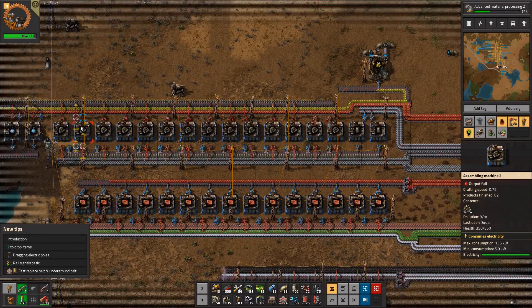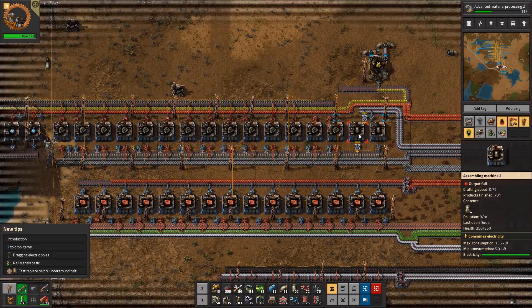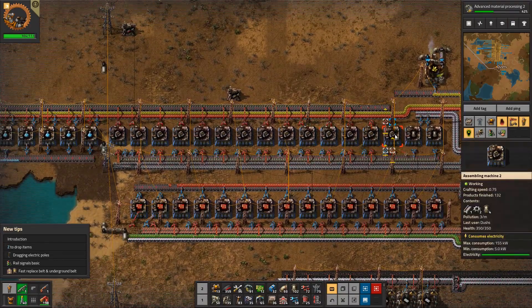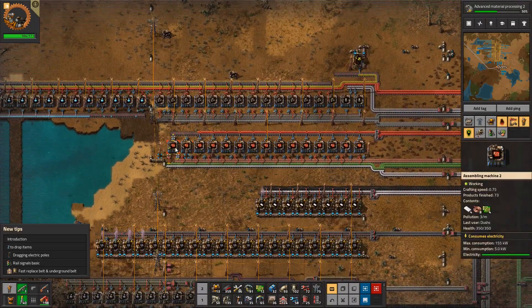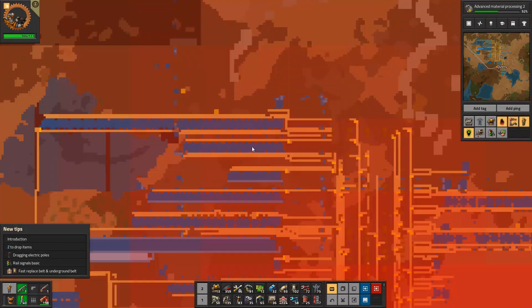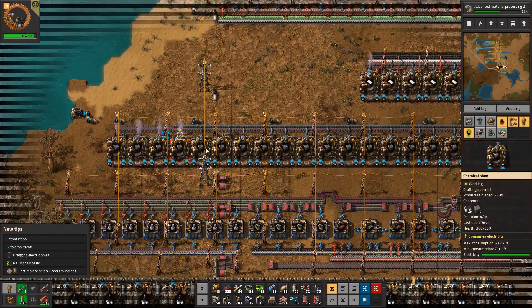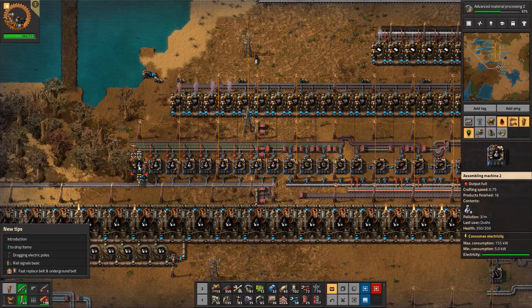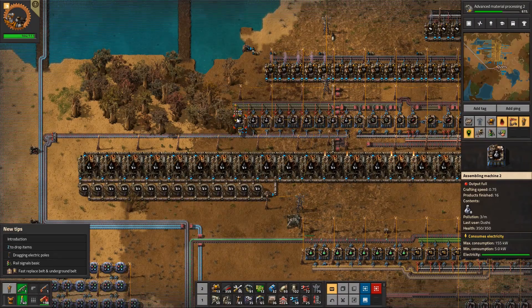Now it's looking very compact and we're producing only two machines that produce pipes. I think you need like one assembly machine with pipes to feed ten engines — something like that. I also extended our production of advanced circuits, the red one. I extended production of solid fuel. I extended production of science packs — those weapons — no, military science pack.